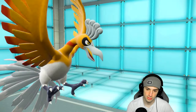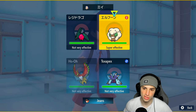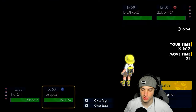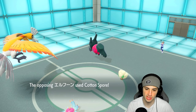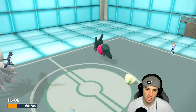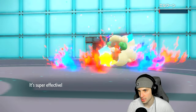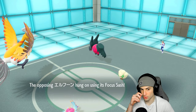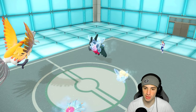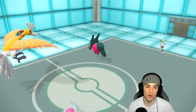I could slow Regidrago down with Icy Wind and go for Sacred Fire into Whimsicott — though Whimsicott could Taunt me. I think we skip Wide Guard and go Icy Wind instead. They Cotton Spore me to lower our speed — that's fine — and go for Draco Meteor. We soak it okay. So Regidrago lowers its own Special Attack, and Sacred Fire flies into Whimsicott bringing it to red and we get a burn. Icy Wind comes in and we pick up the cleanup — burn and Buffet damage will help us going forward.